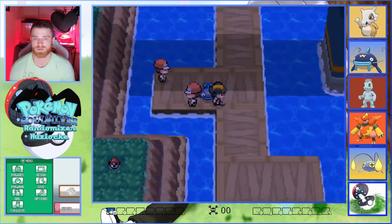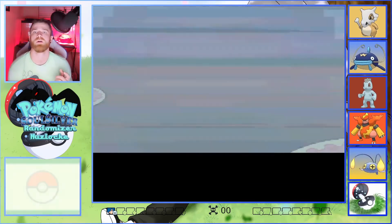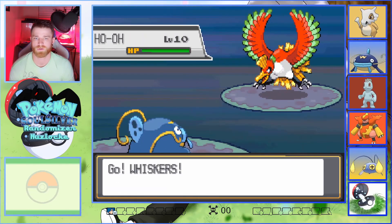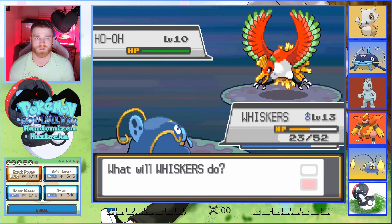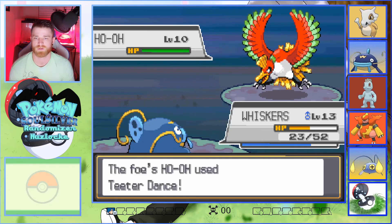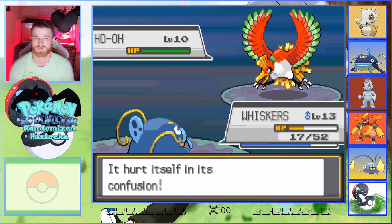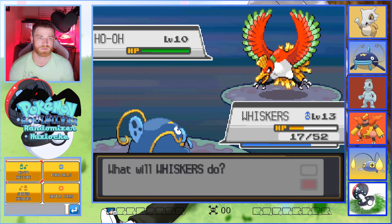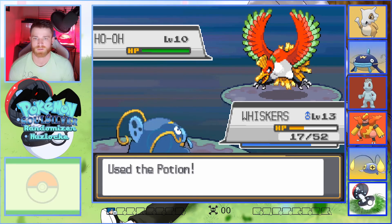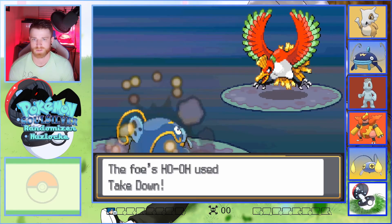I think we'll go ahead and fight this other trainer too, and then we'll go to the Pokémon Center. That should be all these guys on the bridge, then we can go down, battle all the other trainers, make a little cash and get some experience. Ho-Oh — okay, I was not expecting that. And we're confused.